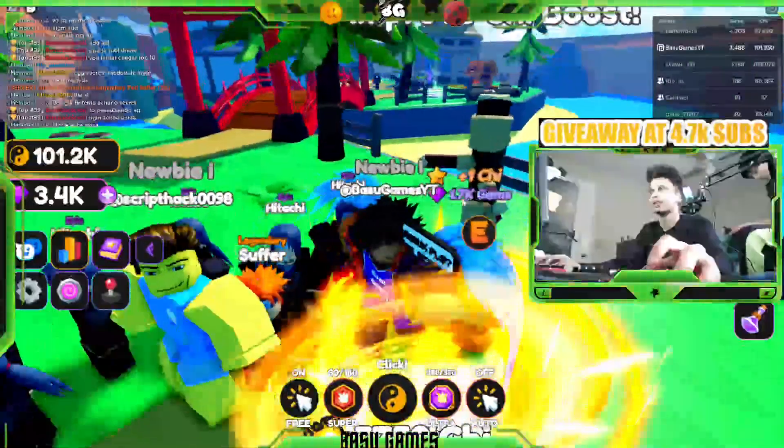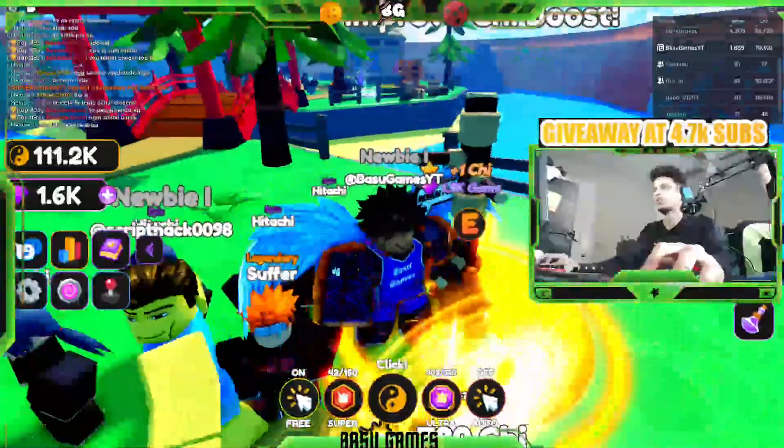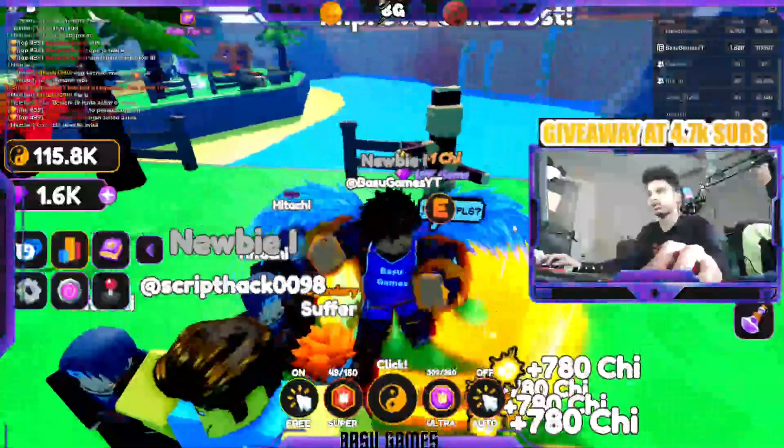Then you want to come to Training Ground over here. It costs gems — every certain amount of gems you can get a multiplier on your chi. Right now the next one would cost me 1.9k and it would give me plus 1 chi.